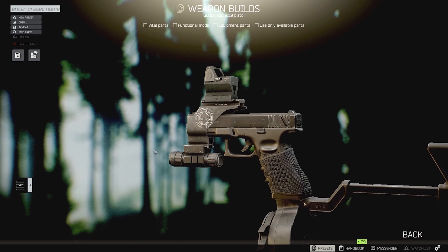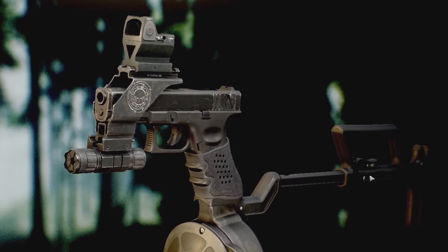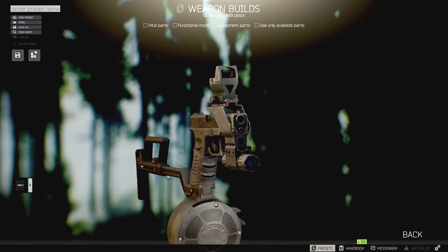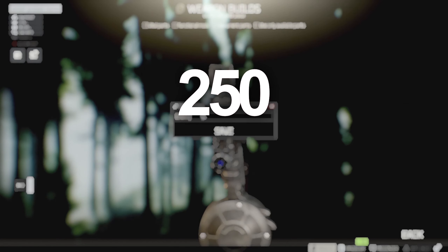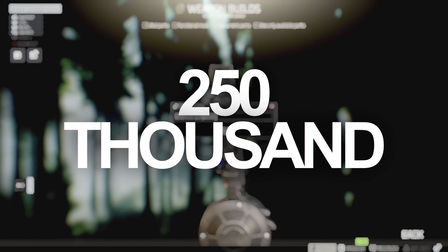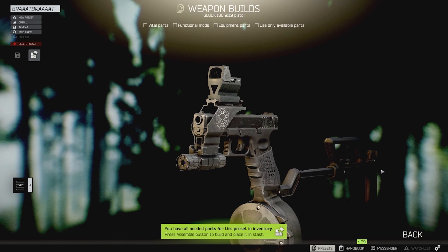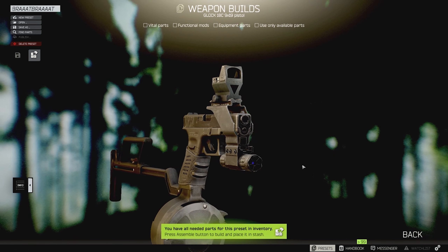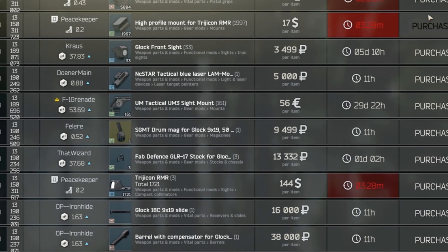Tarkov has a ton of features when it comes to weapon modification. Let me introduce you to the Glock 18C fully automatic handgun, but a little kitted out. This gun normally sells for a retail of roughly 35,000 rubles. This modified version costs over 250,000 rubles for a single run. After spending roughly 140,000 to upgrade this handgun, taking a single magazine will cost you 40,000 rubles — AP 6.3 ammunition, which I highly recommend. For a full list of all the modifications on this gun, check the description below.